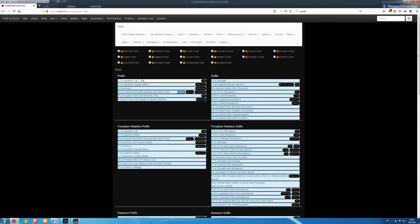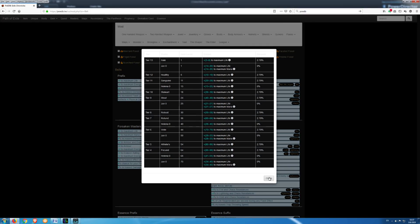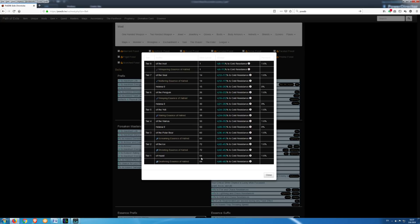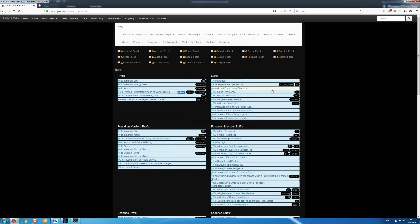I check the minimum item level for the highest tier of those mods. For increased maximum life (8 to 10%) the minimum item level is 75. For increased life recovery rate (16 to 20%) the minimum item level is also 75. I also check for other important elder mods and normal mods like maximum life (item level 68), increased elemental damage with attack skills (item level 86), and resistances (item level 84). Because elder belts with minimum item level 84 are expensive, I choose to buy elder belts with a minimum item level of 75.